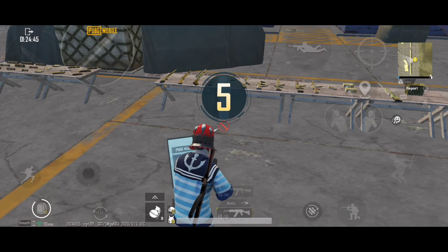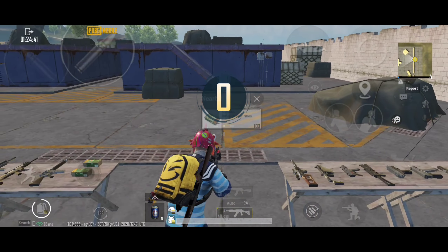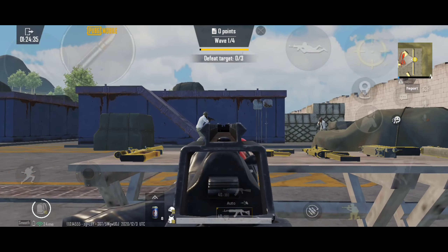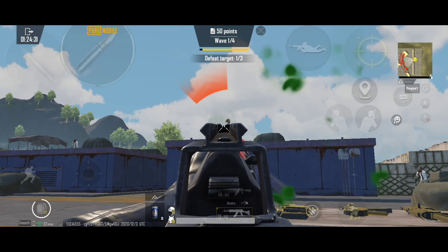Now we have a damage rate simulation at level 1 difficulty. With a body shot, the M762 base damage simulation shows it takes around 4 to 5 bullets to down an enemy.